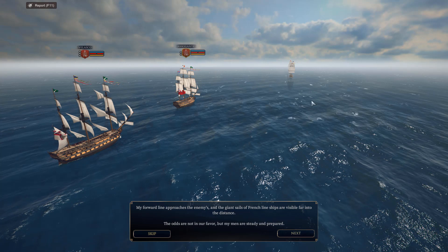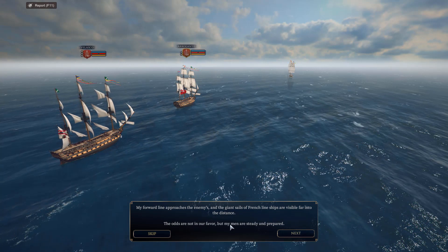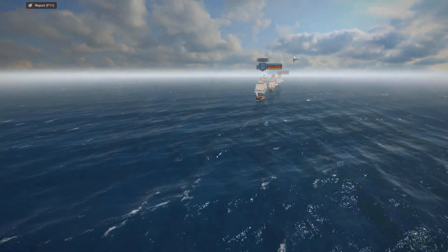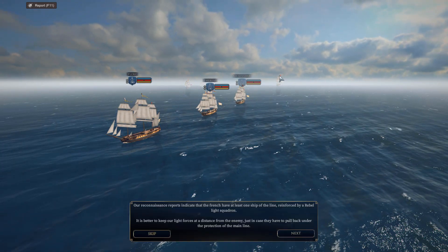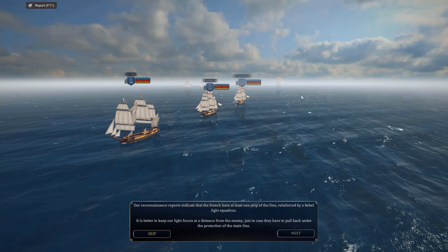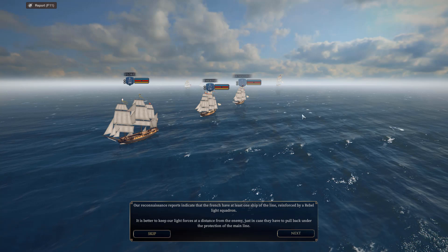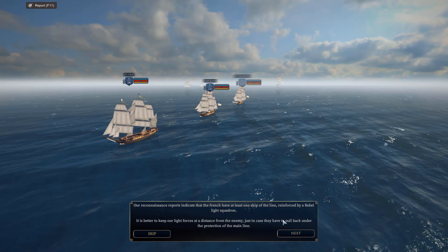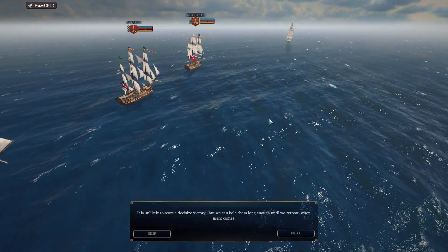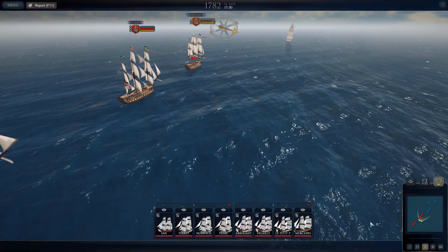My forward line approaches the enemy and the giant sails of French line ships are visible far into the distance. The odds are not in our favor but my men are ready. Reconnaissance reports indicate the French have at least one ship of the line reinforced by a rebel light squadron. It's better to keep our light forces at distance, and it's unlikely we'll score a decisive victory, but we can hold them long enough until we retreat when night comes.